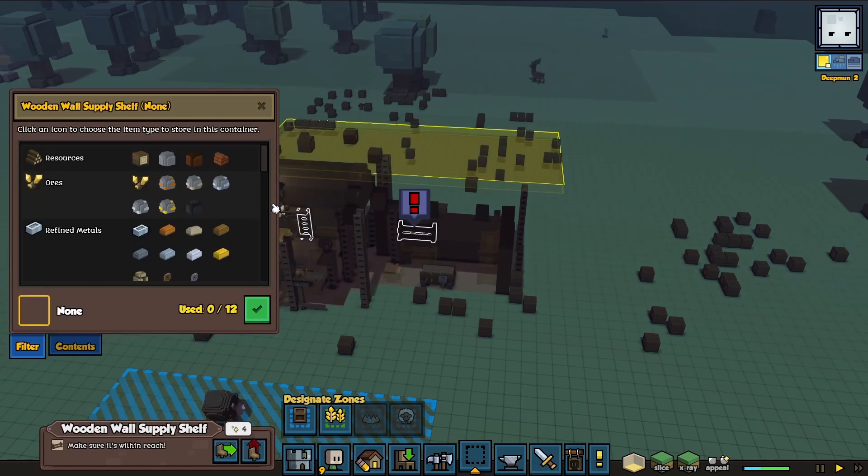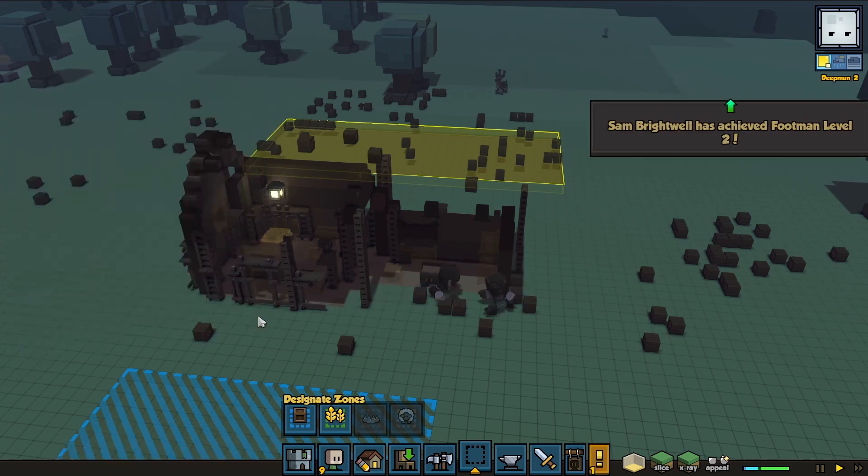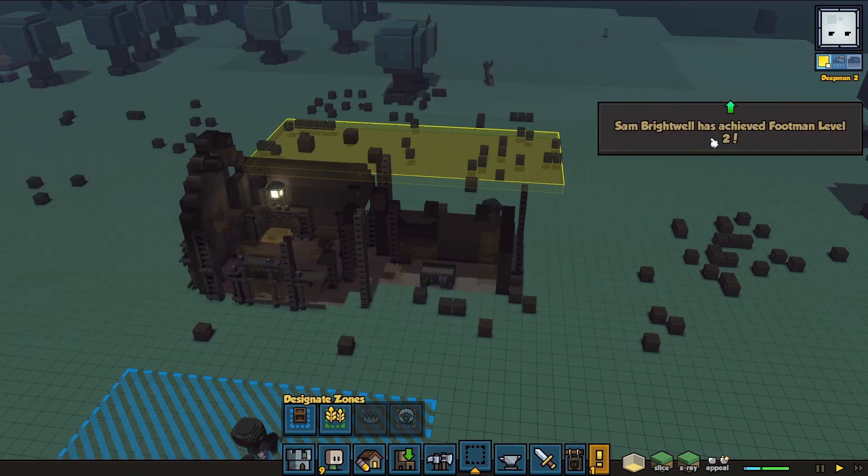This is going to be for stones. Let's do this one. Sam Brightway has reached chief of men level two.